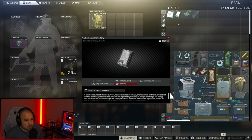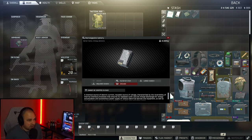Next up is the rechargeable battery. The rechargeable battery can be a little stubborn to find. If you're doing your early game looting — duffel bags, hidden stashes — you should come across it. There seems to be a higher chance to find it inside file cabinets. So early game, while you are looking for your flash drives and you come across rechargeable batteries, make sure you hold on to them.